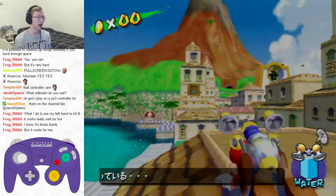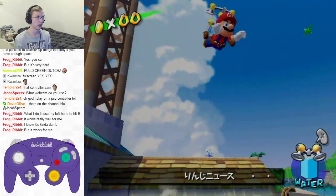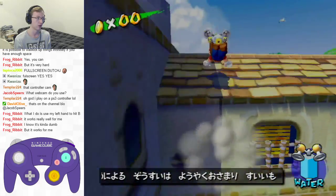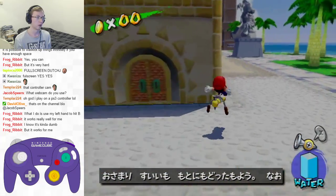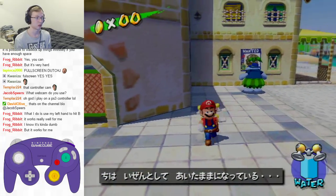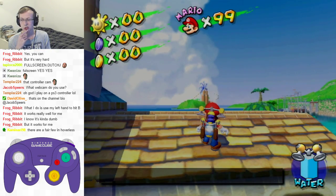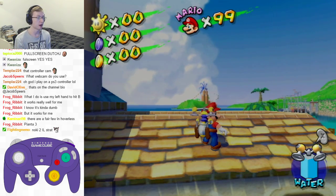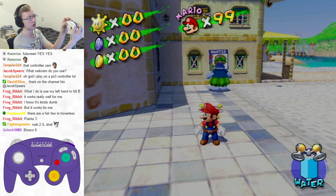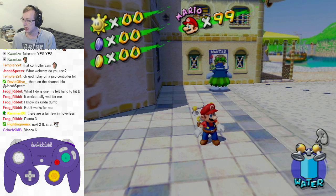Luckily, there's not really any speedrun strats that use the GWK D - there are a few, but I would definitely not recommend any of those for beginners. Honestly, I can't even think of any off the top of my head right now. So really, mostly it's just something that you want to learn for swag - it's not very useful in the speedrun. Some people use their left hand to hit B, which is definitely a possibility, but I wouldn't find that very comfortable because you'd have to move your entire hand off the control stick and lose a lot of control.